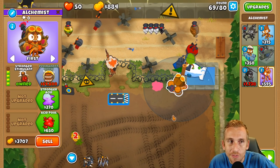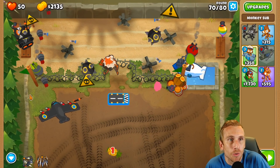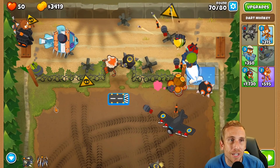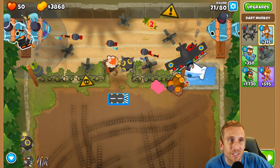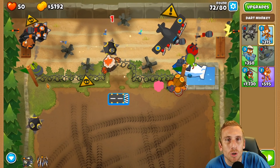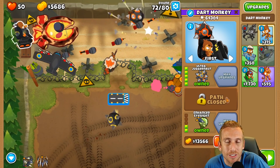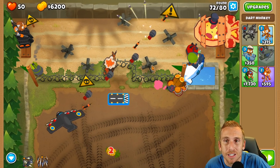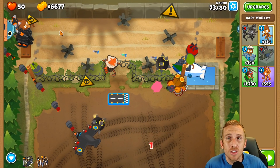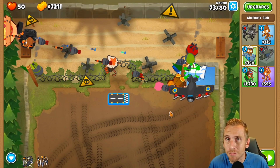Now we have our alchemist to a 4-0-0 and this guy to a 2-0-4 and pretty much our hands are tied - we can't place any more towers. We're not going to get enough money naturally to buy the sub commander or sell this guy and buy a crossbow - the crossbow is about 30,600 and this guy only gives us 13,000. Worst case scenario we get to the end and sell some things to get there, but I think this guy is actually helping a lot.